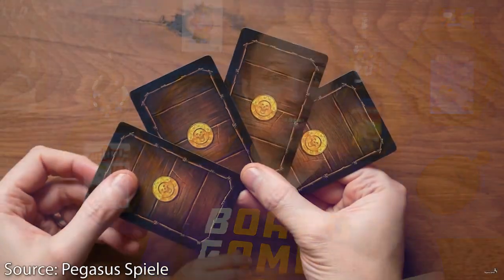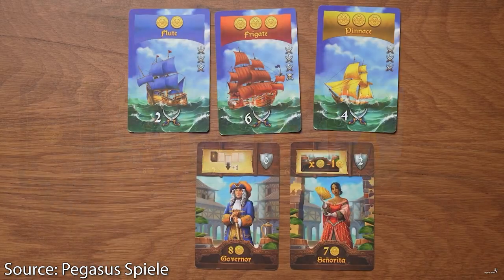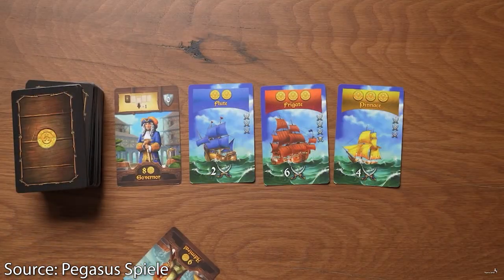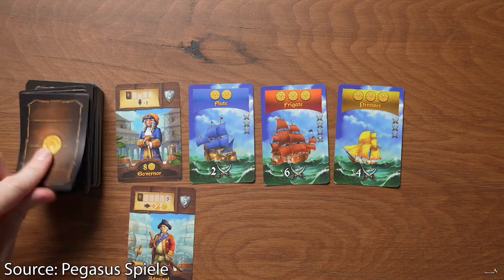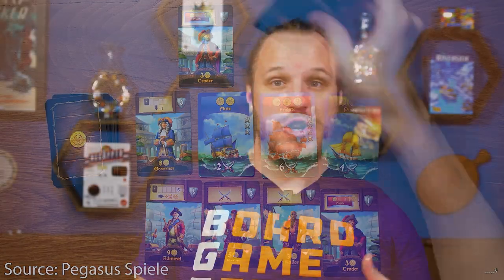Number three is Port Royal. Port Royal is a really fun push-your-luck game by Alexander Pfister. You draw pirate cards that can have a whole bunch of different things: pirates which help you fend off other pirate ships, pirate ships you can trade with to get money, and crew members you can buy with that money. Crew members have different symbols allowing you to do quests, all in the hope of getting points. The first player to 12 points wins. It's a great little push-your-luck game, but where's the lie? I'm specifically talking about the Port Royal big box because…